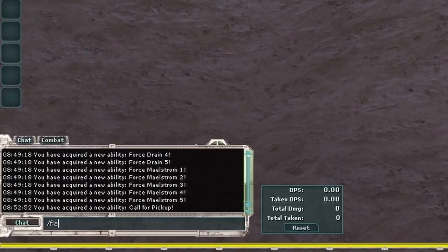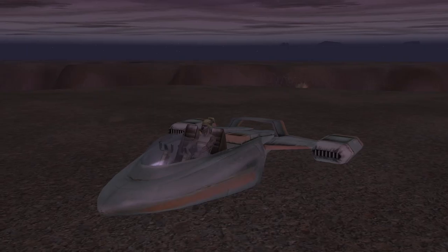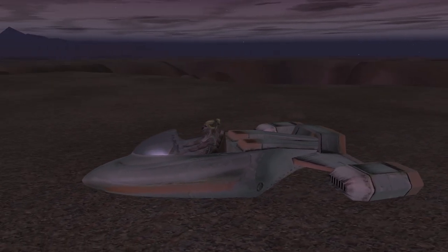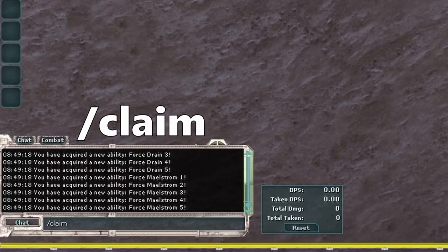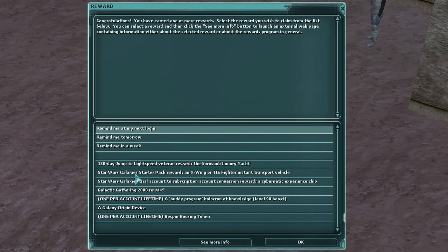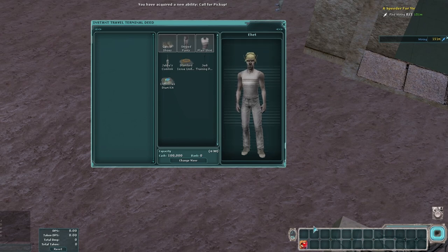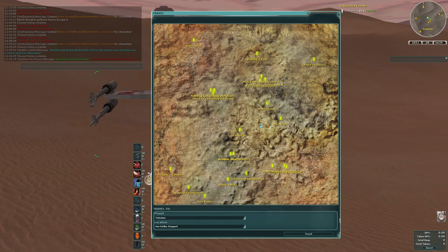Before going anywhere, in the chat box enter the command /flash to receive a free two-passenger speeder. If your flash speeder is destroyed, you can re-enter the command to receive a new one at the cost of some credits. This command is great because the speeder is free and allows you to skip the 'A Speeder for Me' starter quest. Next, if it isn't already open, enter the command /claim to open the reward claim window and select the X-Wing or TIE Fighter instant travel vehicle option. This will grant your character the ability to summon an ITV that can take them to any starport, shuttleport, or camp with a shuttle beacon available on the planet they're currently on. ITVs can only be placed outside of non-player cities and other no-build zones, and the best part is they're free, letting you save credits by skipping travel tickets.